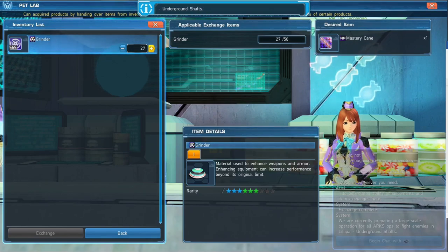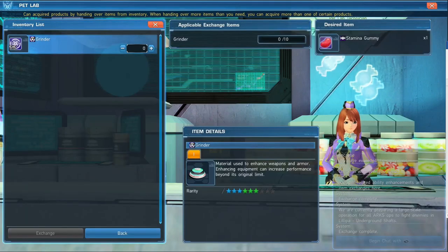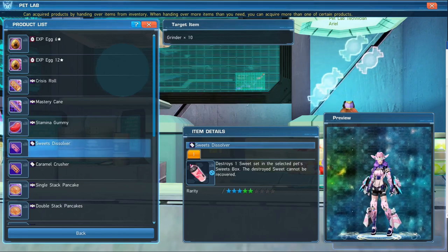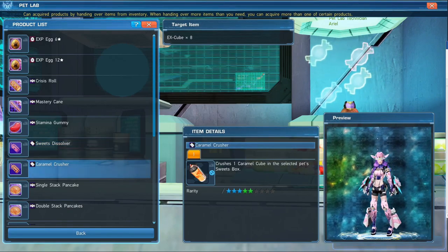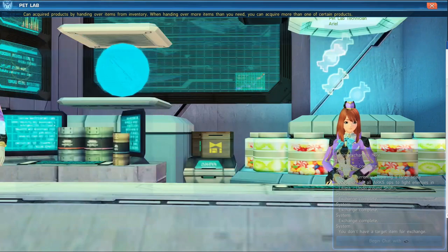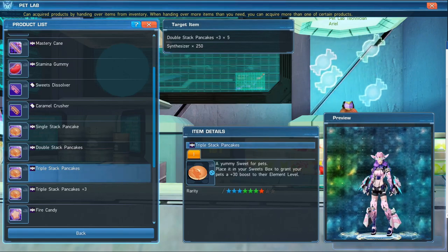To get the mastery cane I have to exchange 50 grinders. Let's go ahead and do that — and we just got a mastery cane. You can also get a stamina gummy which grants your pet plus 10 to HP, also requiring grinders. Down here we have ways to remove impediments in your sweets box to make more space. The sweets dissolver destroys one sweet in the selected pet's sweets box, though that sweet cannot be recovered. If you want to remove the caramel cubes you'll need a caramel crusher. We also have various pancakes — a plus 20 boost to element level, and the triple stat pancake is a plus 30 boost to element level.